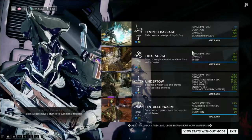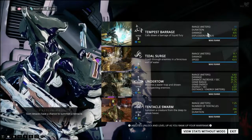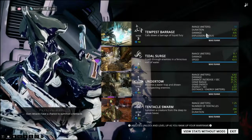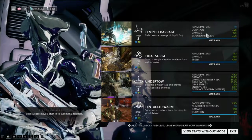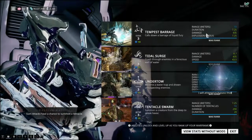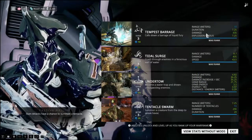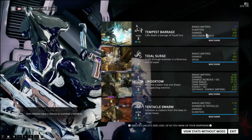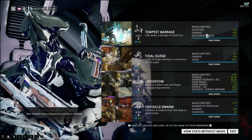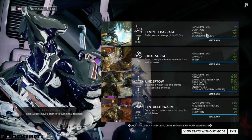As for the ability stats: range 10 meters, explosion radius 7.25 meters, 7.25 seconds duration, 435 damage. Tidal Surge — 8.7 meters, 435 damage, at a speed of 43.5. Undertow — range 4.82 meters, damage 36.25, damage increase per second 36.25, grab range 21.75 meters, grab energy cost 3.5. I didn't know it consumed energy to reach out and grab enemies — that's good to know; I'll have to be a little more careful with that.